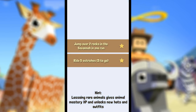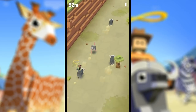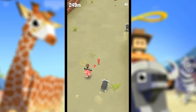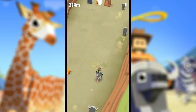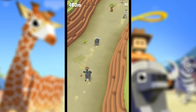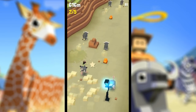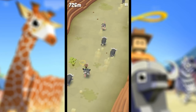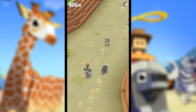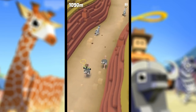Jump over two rocks and ride five ostriches — got it! It is so nice to have unlimited missions. Let's do this — I need to jump over some rocks. I wonder what counts as rocks this time, probably those things. I need to ride five ostriches which sounds like a bit of a fun challenge. Let's see if I can find another ostrich — maybe another rock.